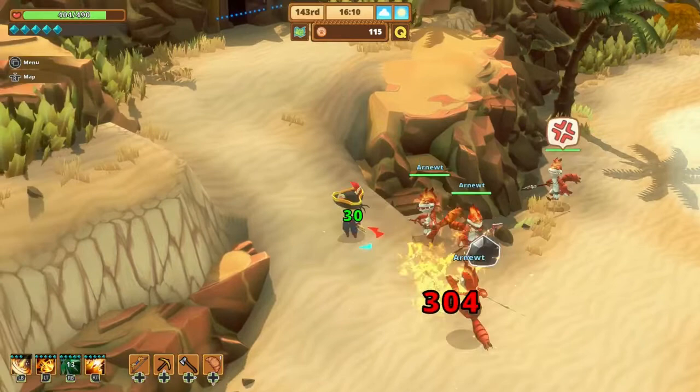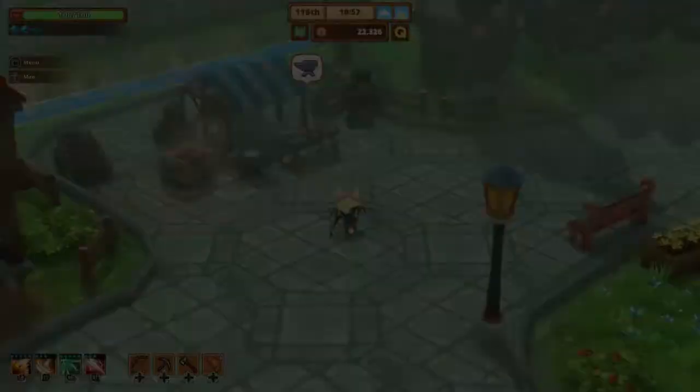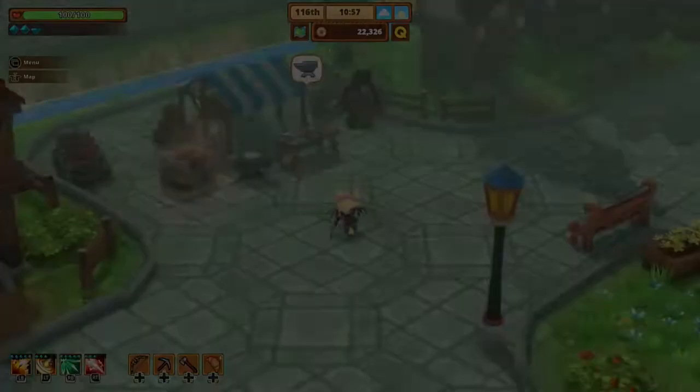My favorite place to farm obsidian is on Kanini Beach. They spawn in a group, usually five, on the west beach near the gold chest. You can dispatch them very quickly, leave the area, and return to farm obsidian very fast.